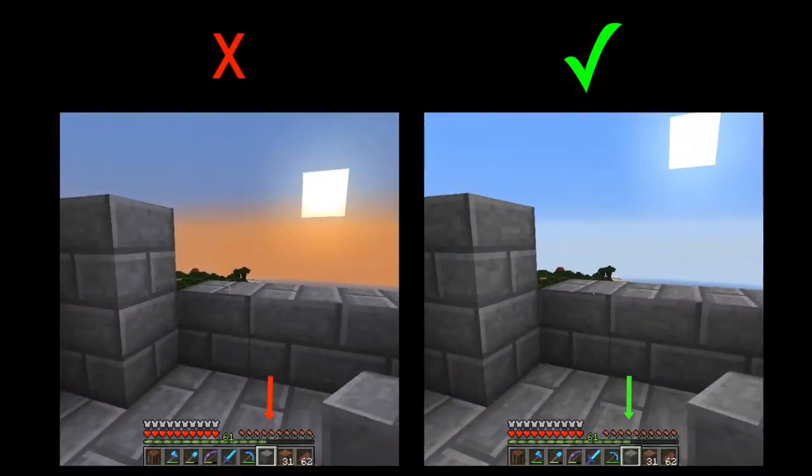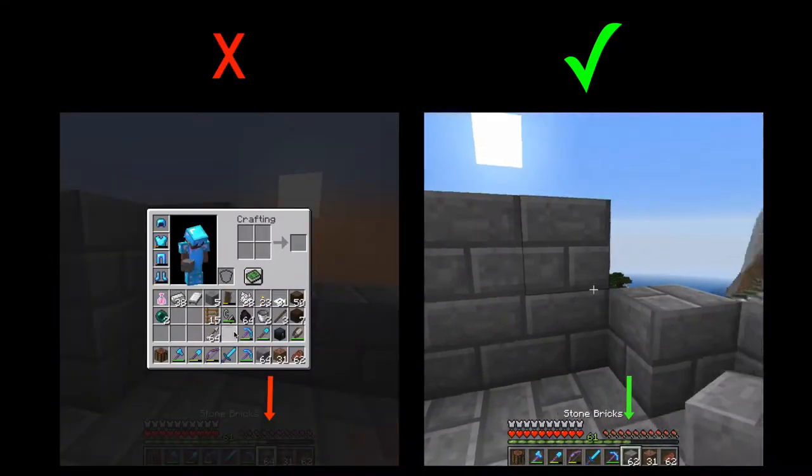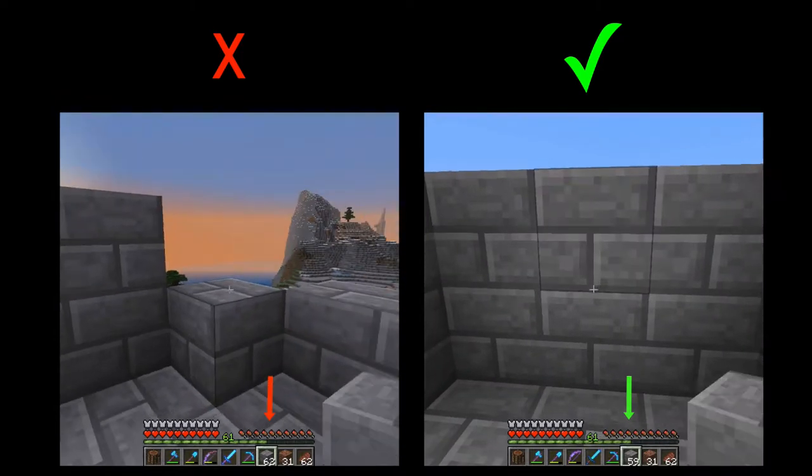This is also a faster way of moving items from your storage slots to your hotbar.